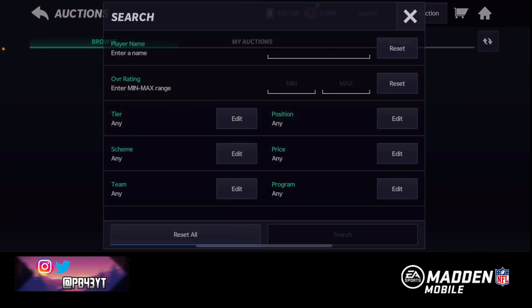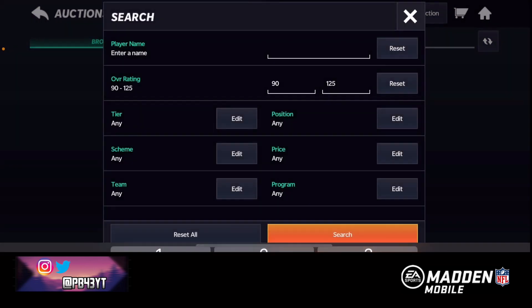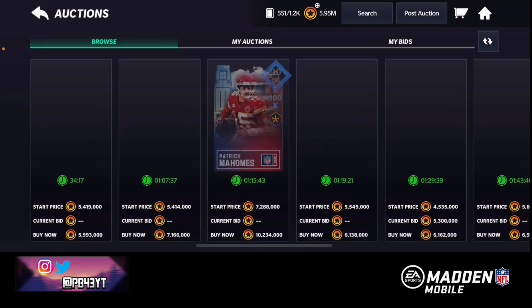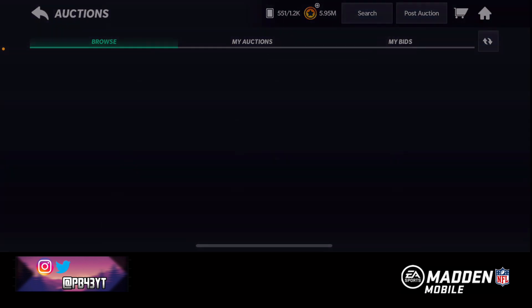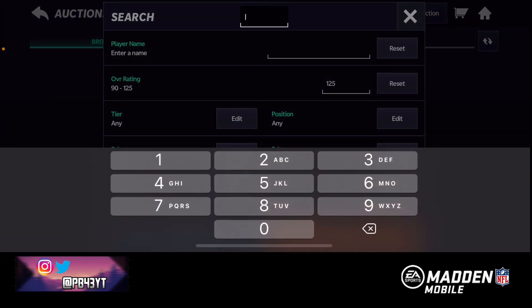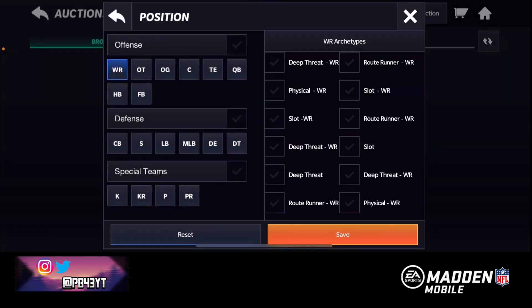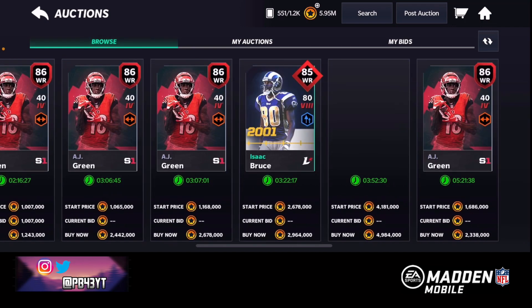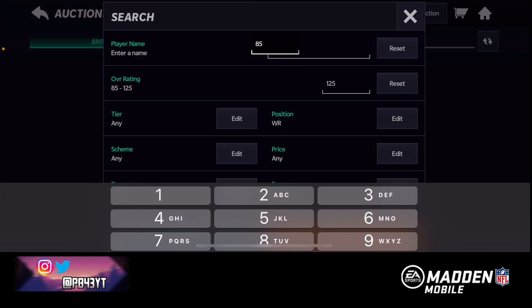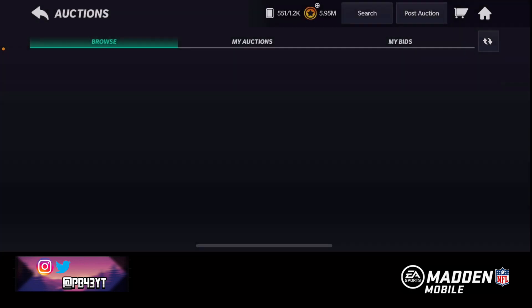First of all, I'm gonna go see some really high overall players. Let's just see what the 90s are going for. Wow, that's expensive. I could buy one if I wanted to but I'm not because that's a waste of coins. Let's go look for some 85s, let's look at 85 wide receiver. See what's popping over here - we got a Davante Adams, we got a Stefan Diggs, we got an AJ Green, Isaac Bruce, and Randy Moss. That's way too much coins for one player, we're not gonna do that.